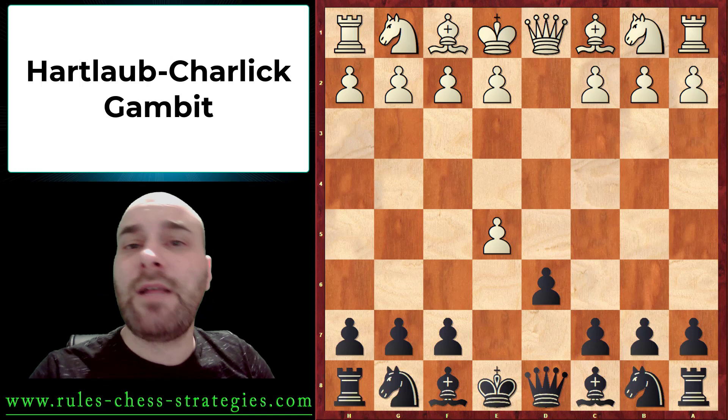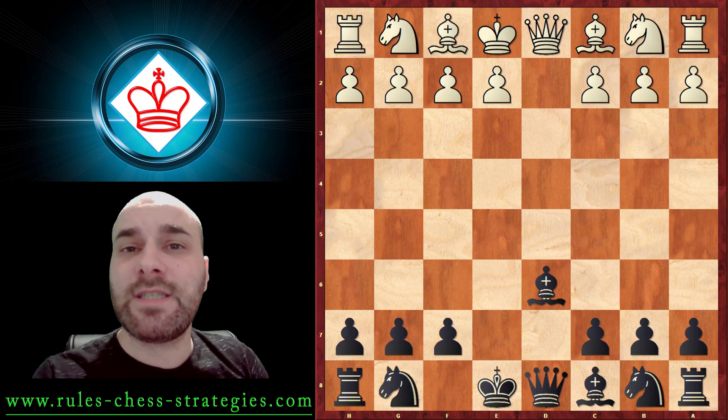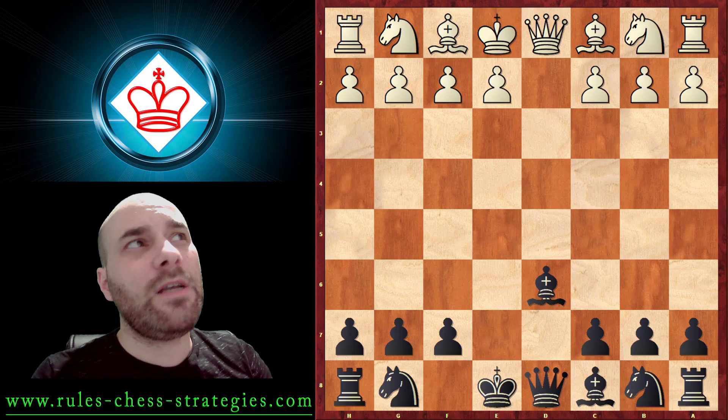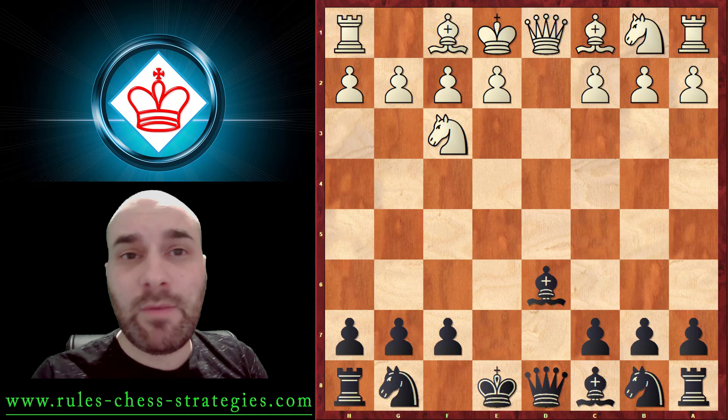Now we have something different - instead of Nc6, we can play D6: the Charlick Gambit. Very interesting because we are sacrificing the pawn. After this move White can capture with the Bishop, and now we have development for the sacrificed pawn. White will happily capture because he may think he's ahead, but you should not accept every gambit - Black has fantastic compensation.